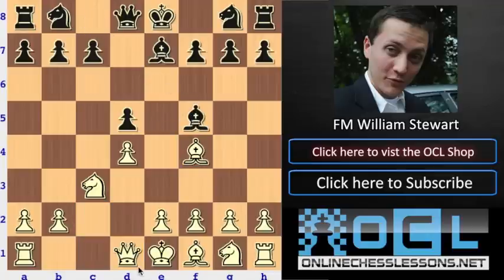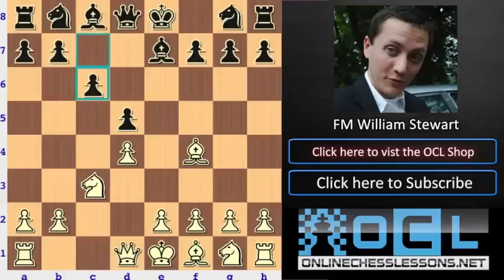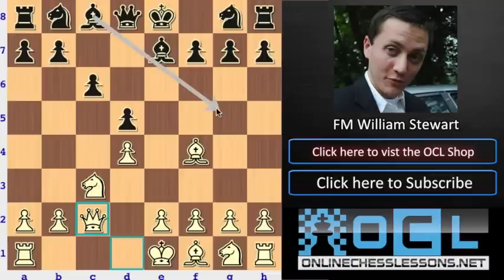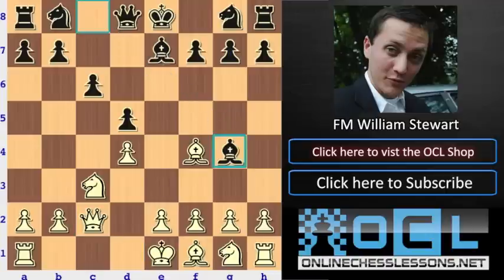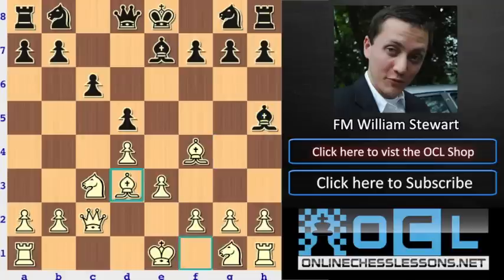If black can play Bf5 here, just Qb3 and white is going to be winning a pawn. So c6 — he's getting ready to play Bf5, and white stops him. There are some lines where black can play g6. But Nakamura played a kind of weird move — bishop to g4 and bishop to h5. It's like he's recognizing this is going to be a bad piece for him, and he just wants to trade it off immediately and try to put all his pawns on white squares.